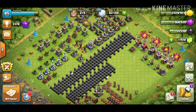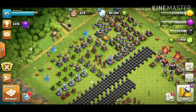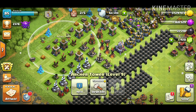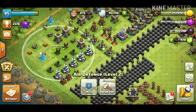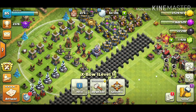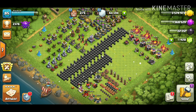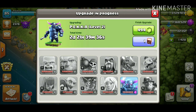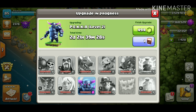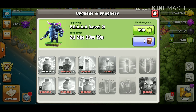With the remaining gold, I want to continue on traps rather than defenses. Our archer towers are up to level nine, but cannons are level five or six, air defenses level two, mortars level two, wizard towers level one, X-Bows level one, inferno towers level one. Most defenses are still level one, and that's intentional — higher defense levels mean harder opponents, and our troop levels are still around Town Hall 8.